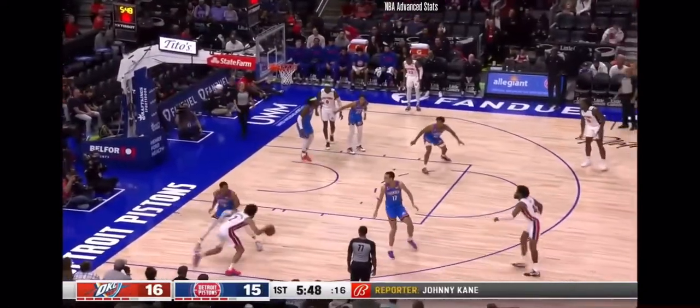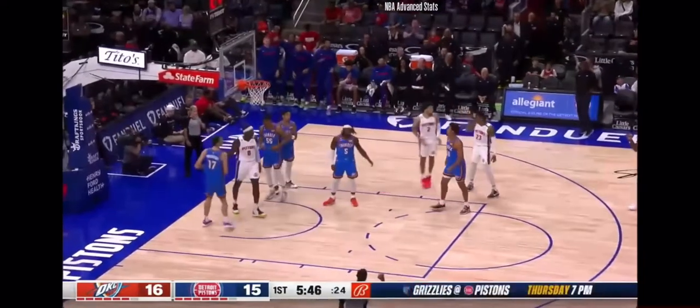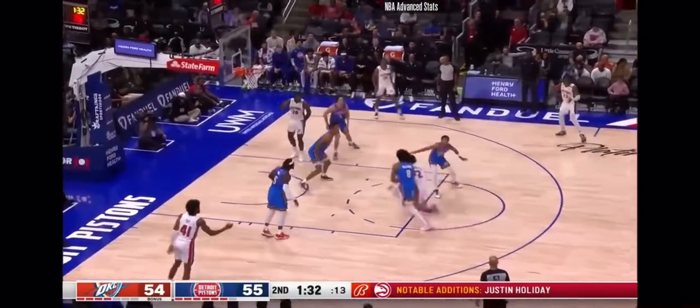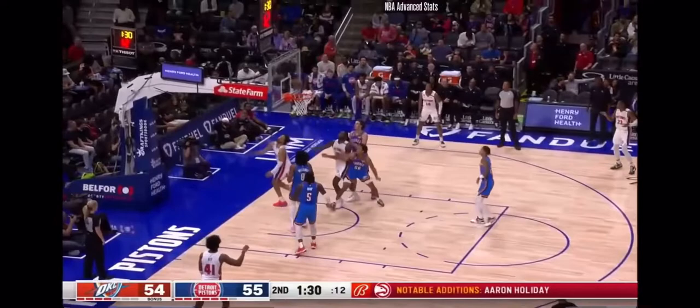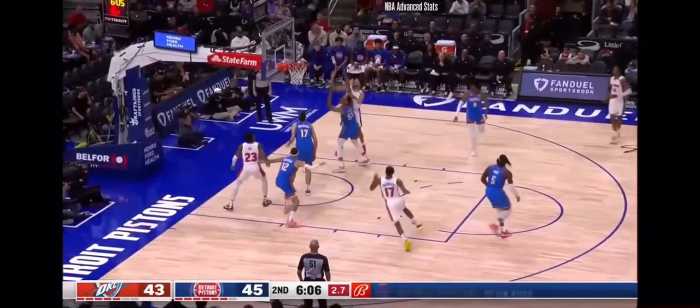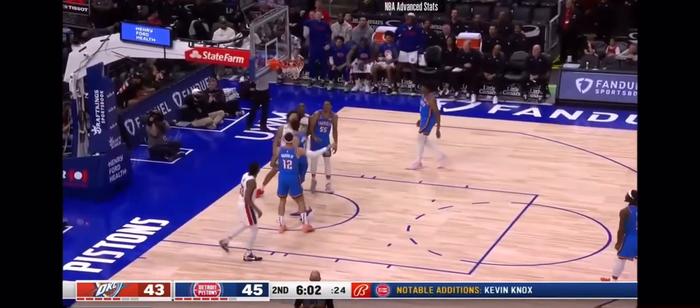Look at how he attacks — you see the jab step, quick first step, gets into the defender's body, elevates, and one layup. This is just textbook. Right here Cade gets the handoff, goes right around the defender, gives him a slight bump, acrobatic finish — easy two points for Cade. He tried to use the bump again, missed the layup, but gets his own rebound, goes up strong and finishes.